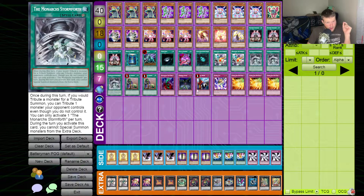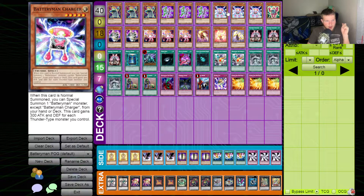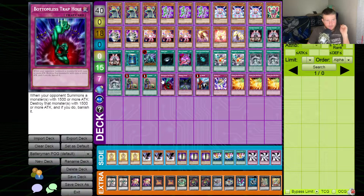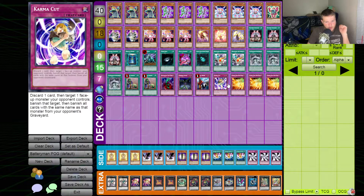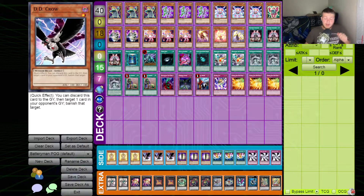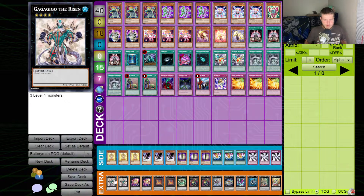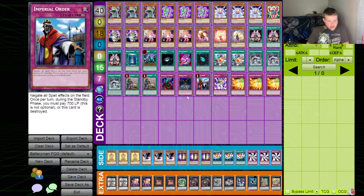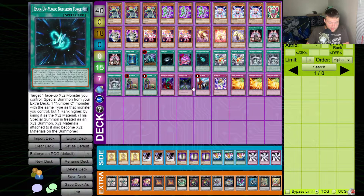Three Monarch Stormforth — basically Soul Exchange, letting me tribute one of my opponent's monsters for Charger or Fuel Cell. Double Upstart Goblin. For traps we have Bottomless, Fiendish Chain, Imperial Order, Karma Cut, and triple Phoenix Wing Wind Blast. For the extra deck, it's a toolbox of rank four monsters with a few rank fives, because Charger enables rank five plays, and two of those rank fives are targets for Numeron Force.